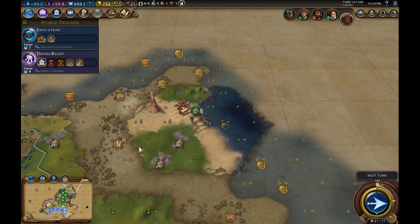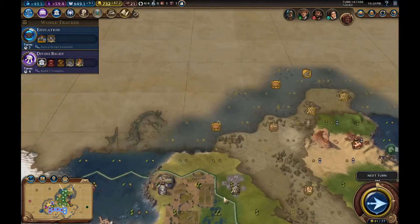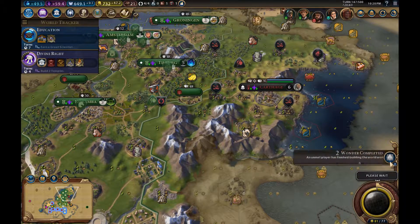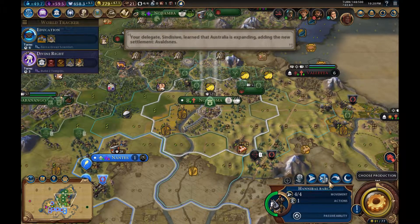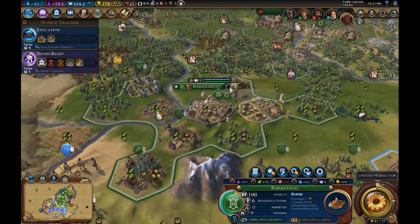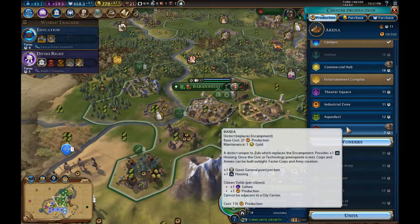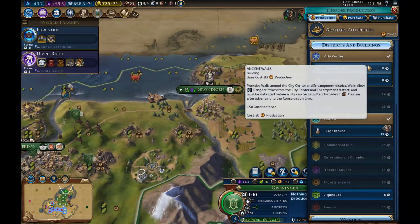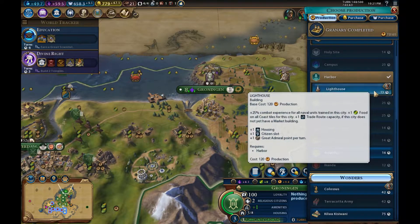I want the horsemen to stick around here, just in case anyone comes and settles on it. We already had marble — Alex, you're an idiot. Oh well, we have more marble, we have all the marble in the world. No one's built the Coliseum yet — we're still on for it. Everywhere needs more housing. We could consider a builder here. You know what — build a lighthouse. It'll give a bit of extra housing, a bit of extra growth, and another trade route, which is going to be really nice.